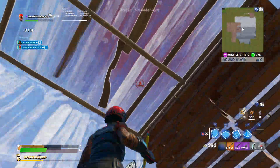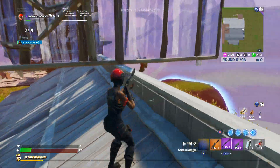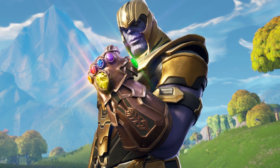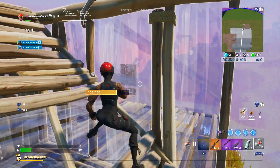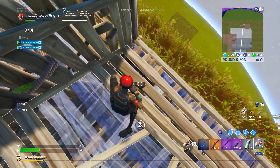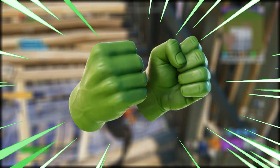Can we just take a second to admire how good this pickaxe looks? As you guys know, Fortnite have done a lot of crossovers with Marvel in the past, including the OG Thanos game mode back in the day. Ever since that OG Thanos game mode, we've been getting a bunch of different Marvel stuff in the item shop over time. And these brand new Hulk Smasher pickaxes have to take the cake on the best Marvel item in Fortnite. You guys can't deny, these pickaxes look so sick.